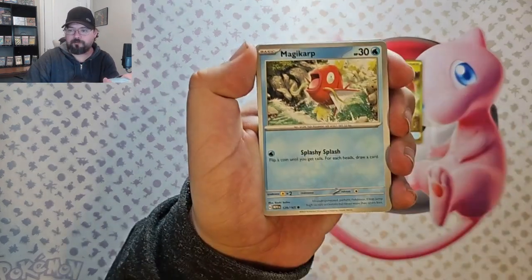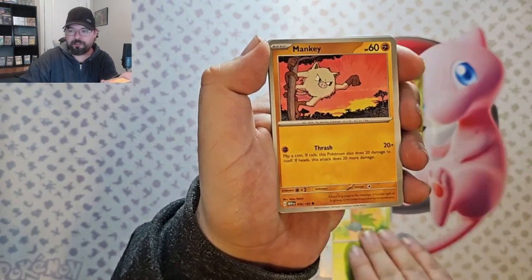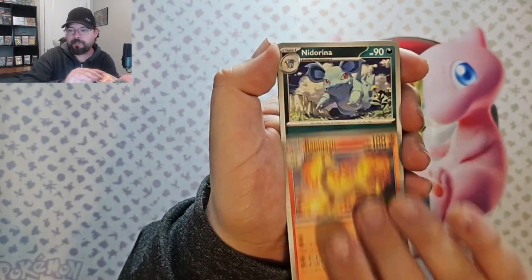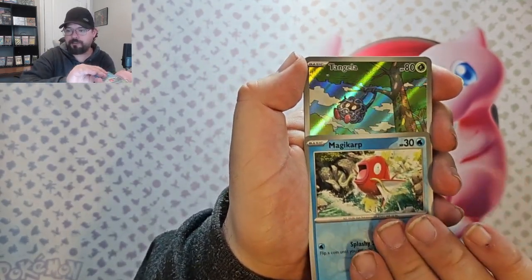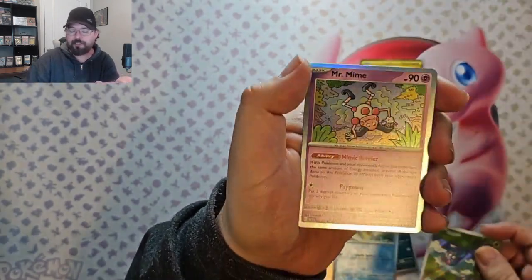Last pack. Comment down below what your favorite card from this set is, or your favorite hit that I got in this video. Or both. Venomoth, Rapidash, Nidorina, Magikarp Reverse, Tangela, an Illustration Rare, and a Mr. Mime.